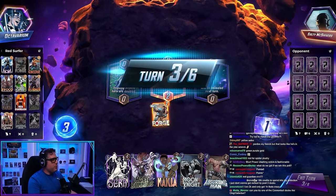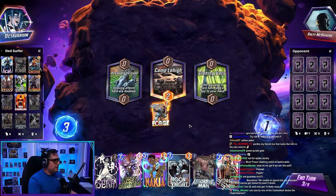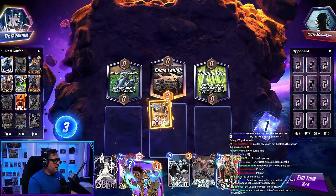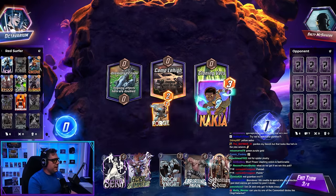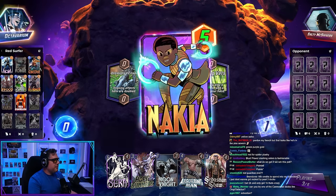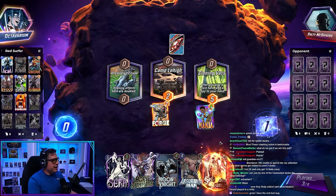Forge — what a road Forge has been on, eh? 2-1, 1-1, whatever the hell else it is now. Do we just Nakia or no? I really like the idea of Hope Summers here, but Nakia is just sensual as hell with Sebastian Shaw. It's pretty sensual here. And then you play Nakia again.